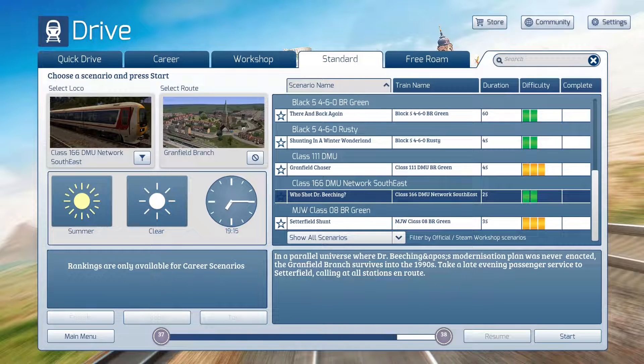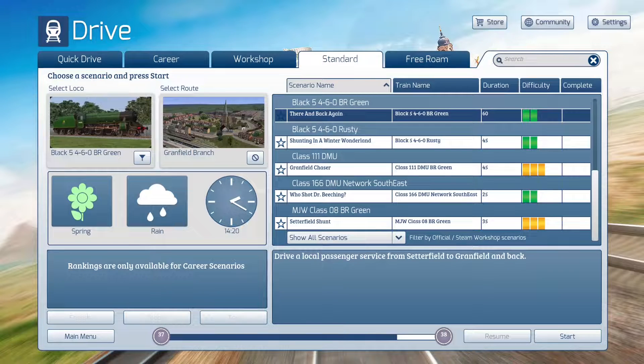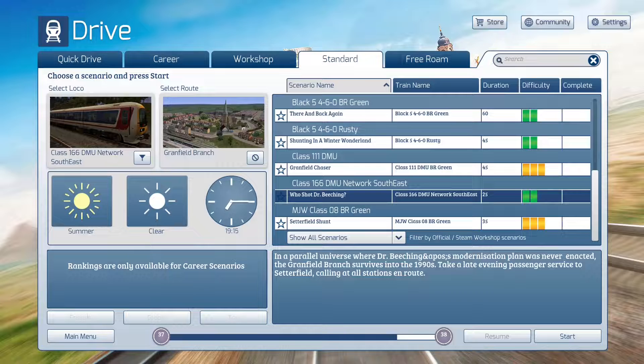Still not the best daylight — there's a sunset at 10:15 on this route for goodness sake, so the light is kind of weird. But obviously a lot of scenarios are during the day. I could have gone back to full daylight but it works for now. So we have a Class 166 DMOS available in this scenario.